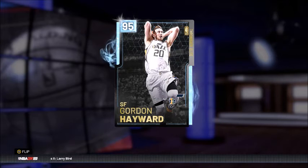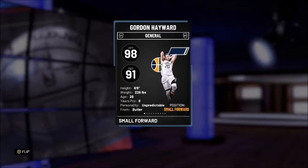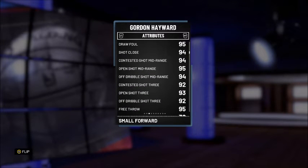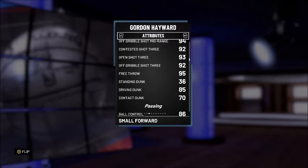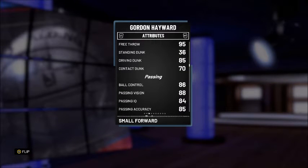After Robert Parish we have the Diamond 95 overall Gordon Hayward — probably my favorite card from this drop. We finally have a high-rated Gordon Hayward in the game. 98 offense, 91 defense. Standing and driving layup are both 96. Not really much post game, but draw foul is 95. Looking down all I see is 90s — post drop 95, shot close 94, contested and open shot mid-range 94 and 95, off dribble mid-range 94. Three-ball: contested and off dribble both 92, open shot three 93, free throw 95.